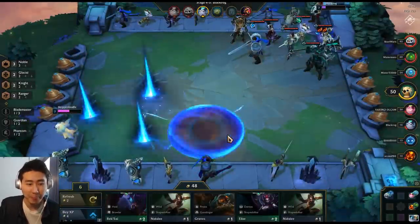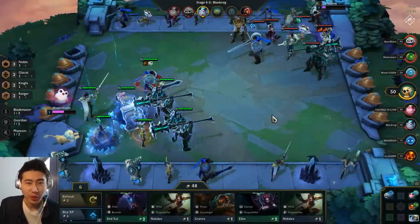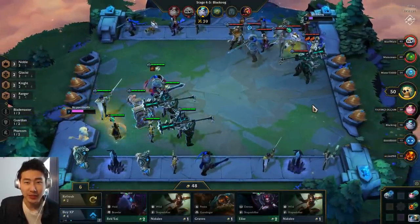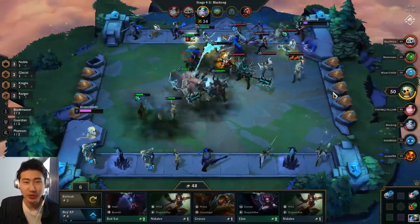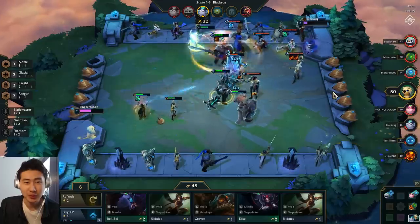I'll put the second Zephyr on Mordkaiser — now we have two Zephyrs, which I also could have built way earlier in the game. So we're going to banish two champions for five seconds. This guy's got a double Guinsoo's Veigar and a Tristana with Spear of Shojin.